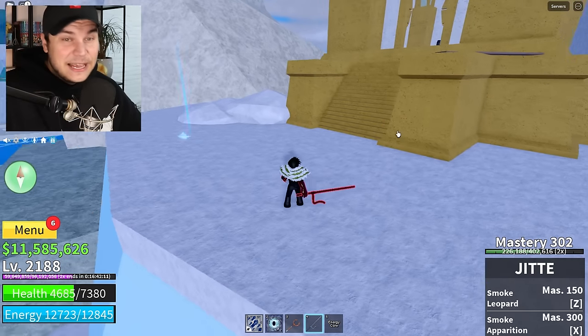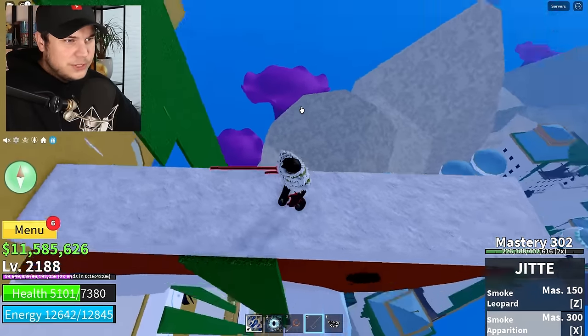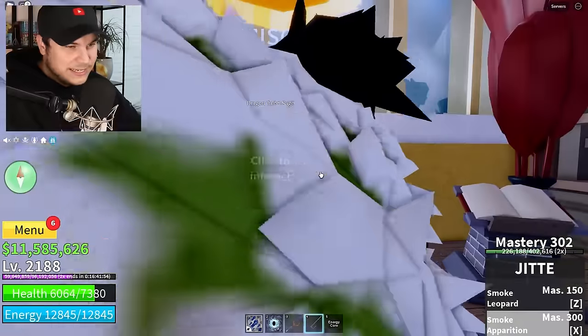One thing that actually makes this X move really good is that you don't have to aim it — you can just do it in the air like that, which you actually couldn't do with a dodge. You can also teleport through stuff. This thing is actually amazing.